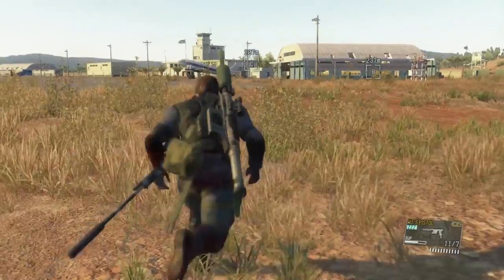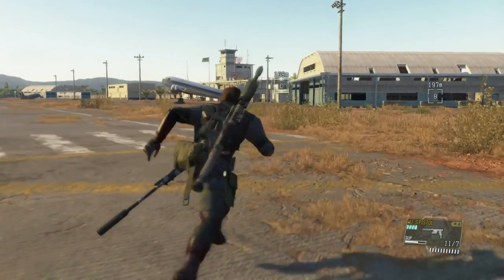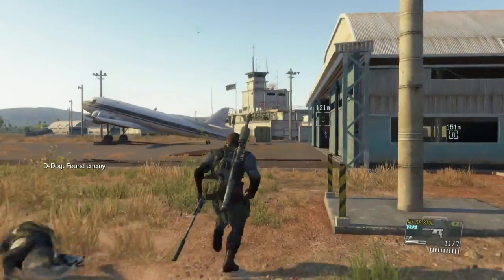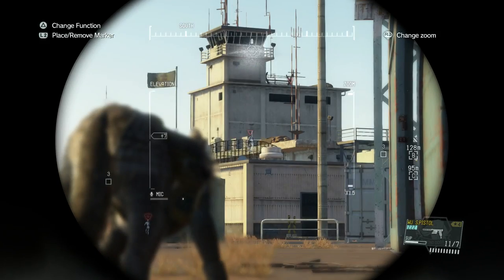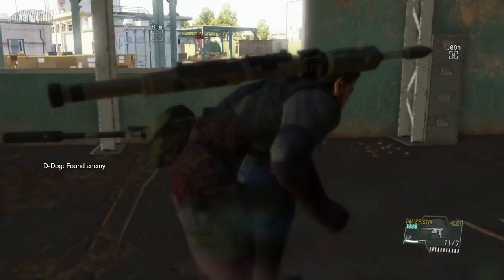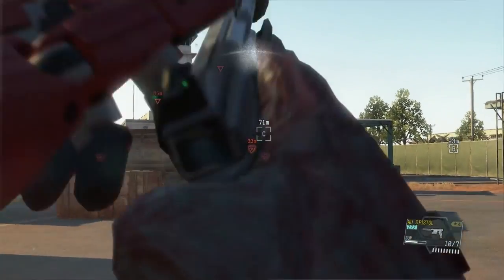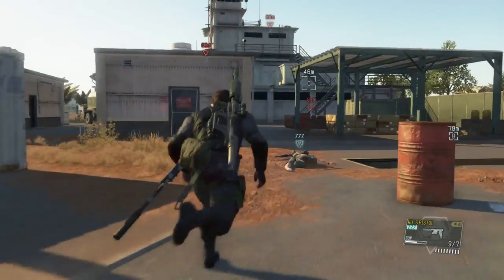Once you reach this gate you'll need to lock-pick it. If you tap Triangle — or Y on Xbox — faster, it will lock-pick much quicker. That's a tip someone pointed out to me. There are snipers on the roof so make sure they don't spot you. If they do see you from far away they won't know exactly what they saw — just lie on the ground and you'll be fine. There's also a guard patrolling this area so we're going to tranquilize him.